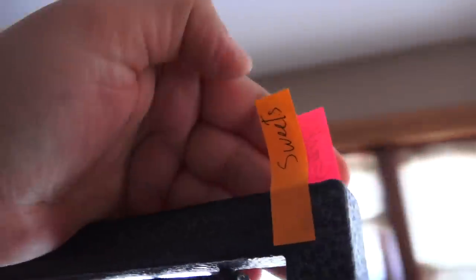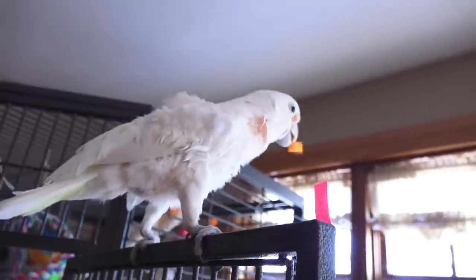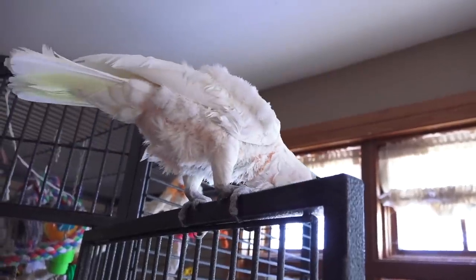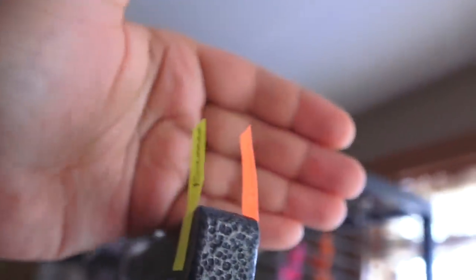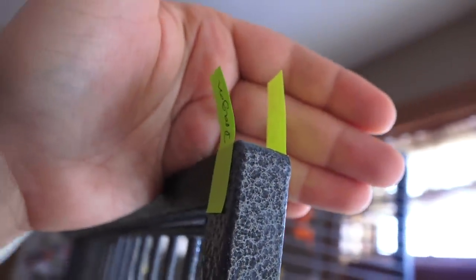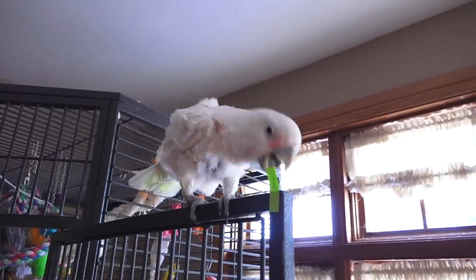Now we have sweets versus Greek. Sweets wins this round. Don't break that paper — you can't take both, only one. Now we have banana versus sweets — banana! Banana versus fantasy hell — he went for banana first. Now we have dragon versus banana, but since he tore the paper I just put an empty yellow one. And he went for banana again.